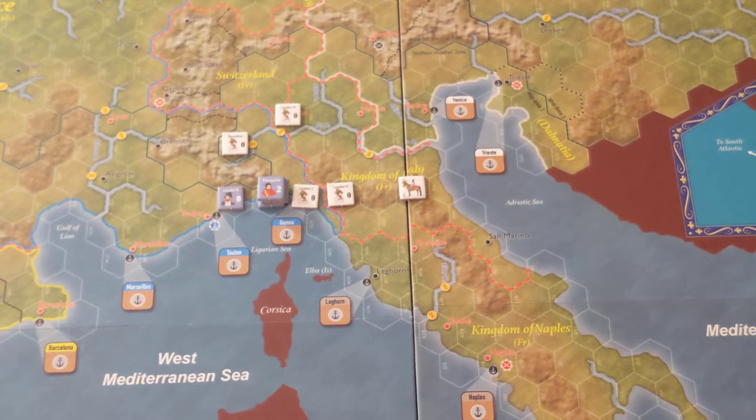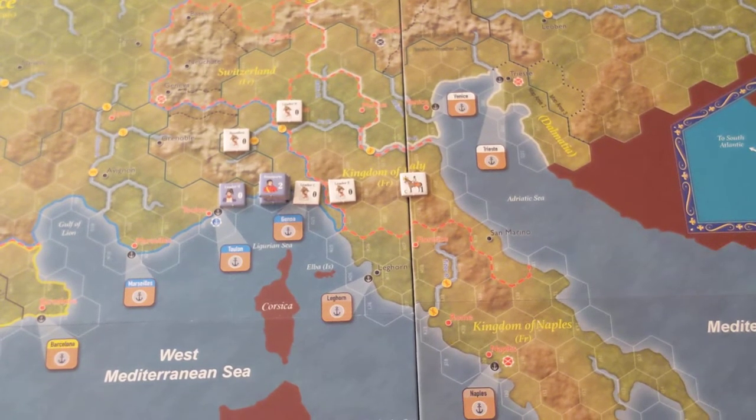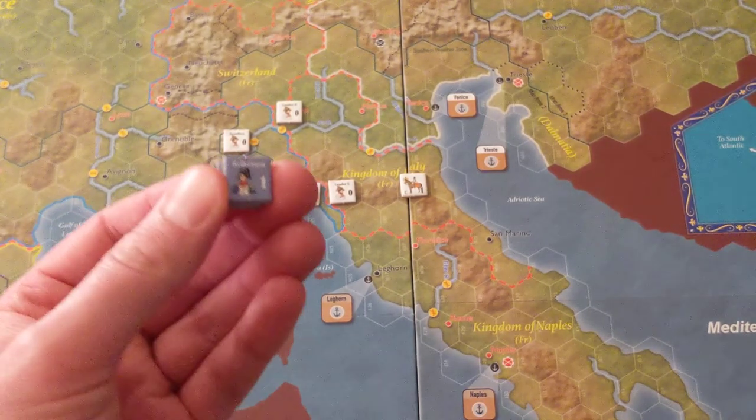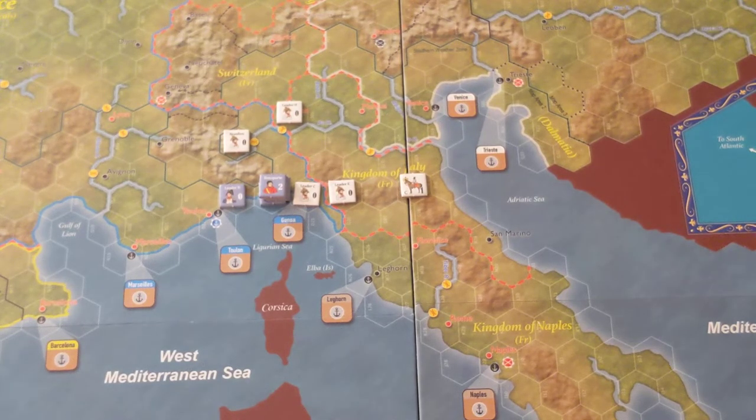Next is the reinforcement phase. This scenario starts in May of 1796, and in the reinforcement phase of May 1796, the French are going to get reinforcements. At Lyon you're going to get Kellerman with three infantry and one cavalry. That's this force right here — they're going to go right at Lyon.